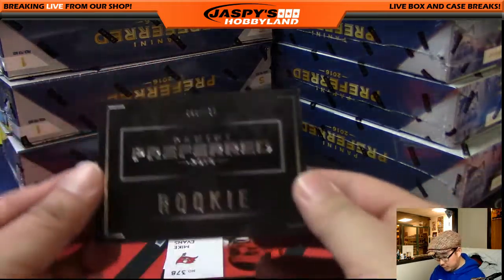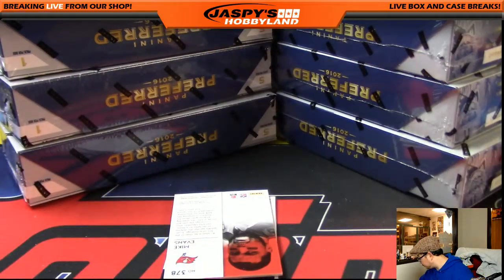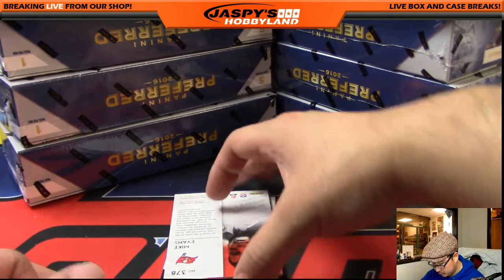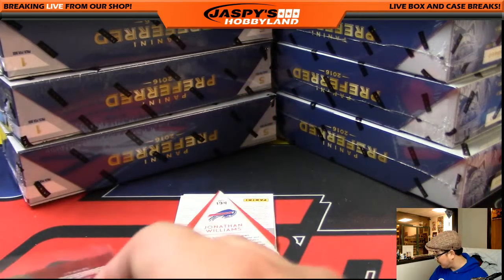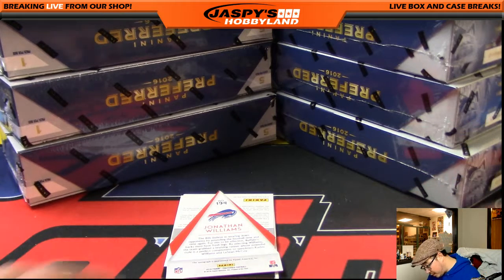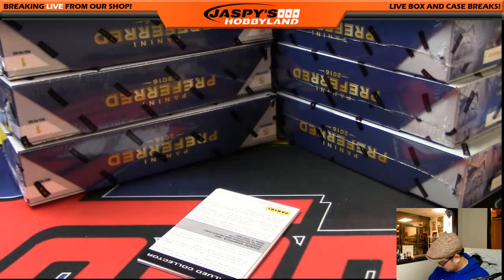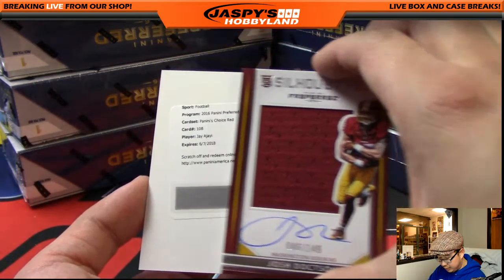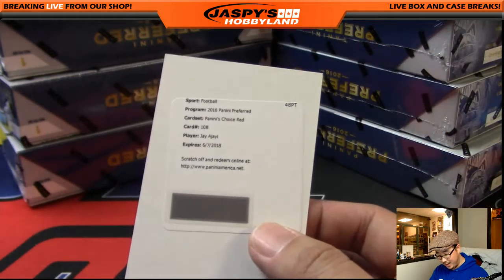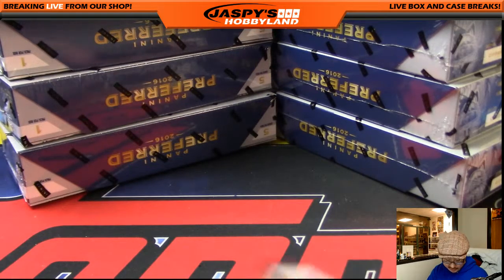No randomizing of this book — one person is going to get this 49 out of 199 rookie book. Mike Evans Stair Masters autograph out of 49. Rombo — 25, nice, friend of Jaspi's Hobbyland. One, two, three, four, and five — Jonathan Williams out of 99. Silhouettes Josh Doxon out of 149 and your redemption is a Panini's Choice Red Jay Ajayi autograph. One, two, three, four, and the Doxon silhouettes makes five.